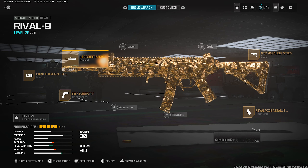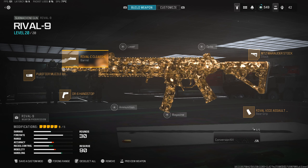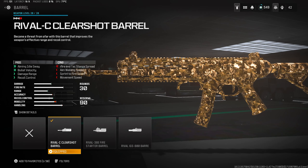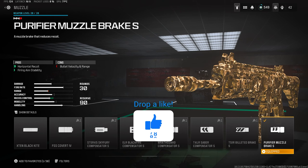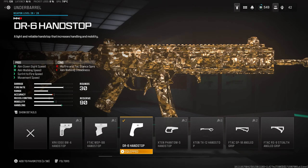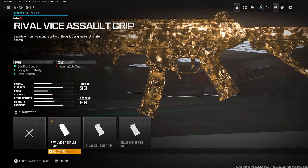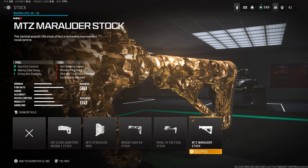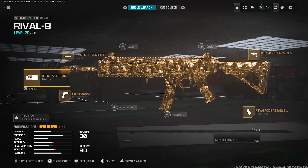I'm going to go over the class pretty quickly because I just want to get to the gameplay. For the barrel we are using the Rival-C Clear Shot barrel, mainly for the bullet velocity and damage range. For the muzzle we have the Purifier Muzzle Brake S — that's going to help with horizontal recoil. Under barrel we have the DR-6 Hand Stop. Rear grip is the Rival Vice Assault Grip, and the stock is the MTZ Marauder stock.